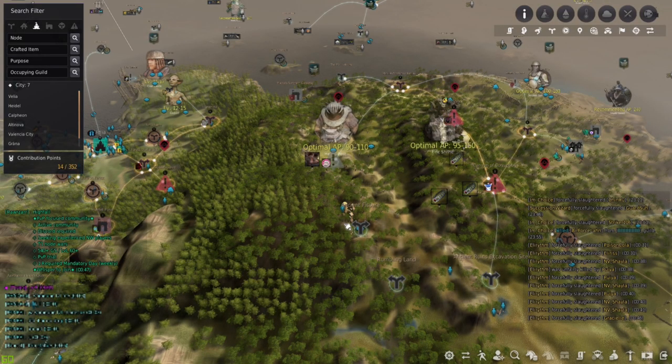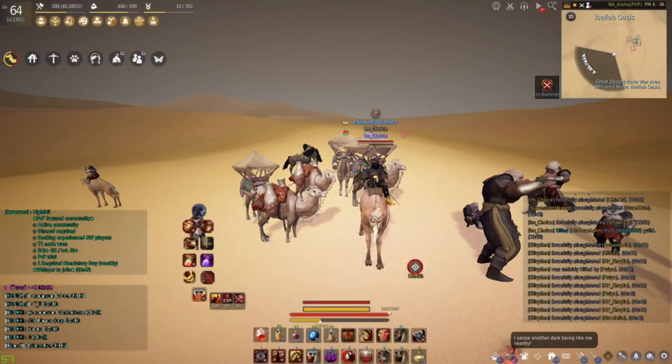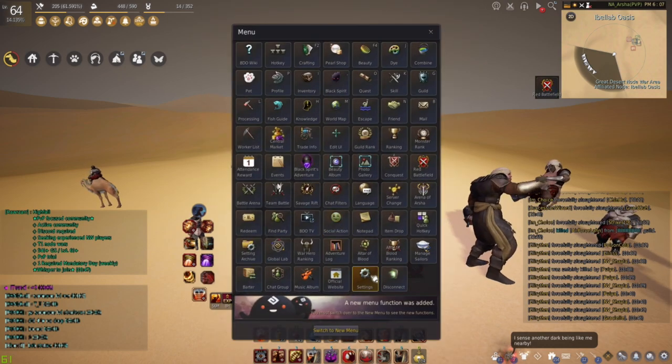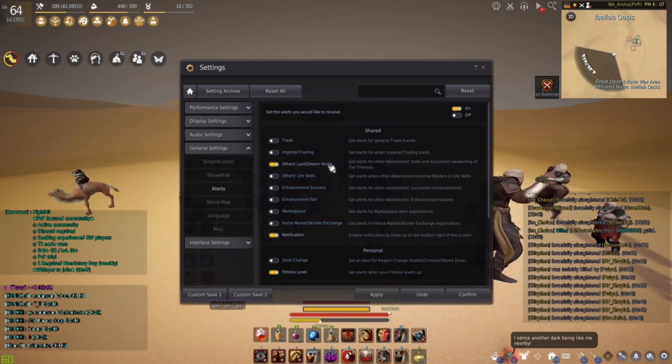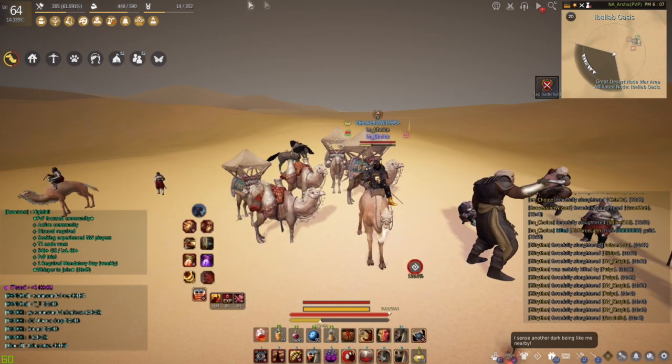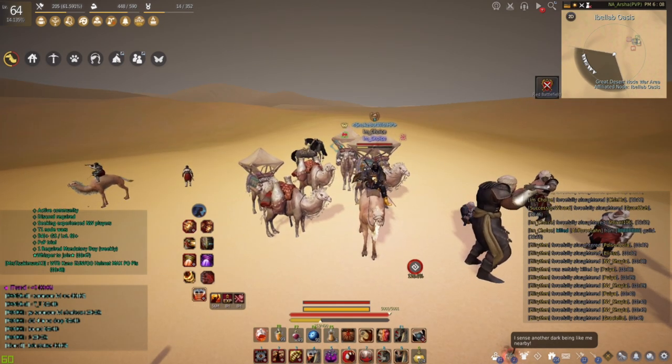In order to get the compass you will need all three unique pieces — duplicates do not count. If you get a piece and you're unsure what mob dropped it, you can travel over to Ain Greld and he will identify the pieces for you so you can make sure you have two different pieces rather than two of the same. Alternatively, what I do recommend is going into your settings and in your alerts making sure that you have 'others loot / dream horse' enabled, which means that when you get the drop it'll show at the very top of your screen what mob ended up dropping the piece, and you'll just have to keep note of which one it is.